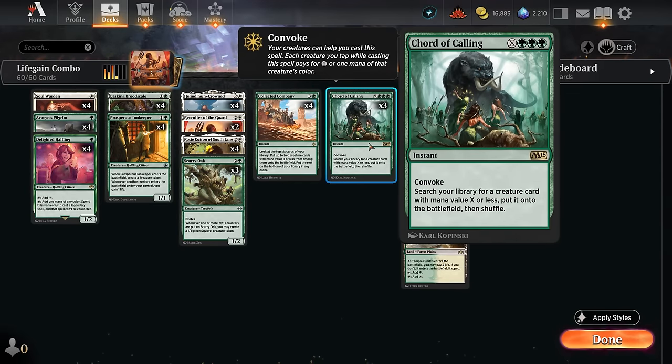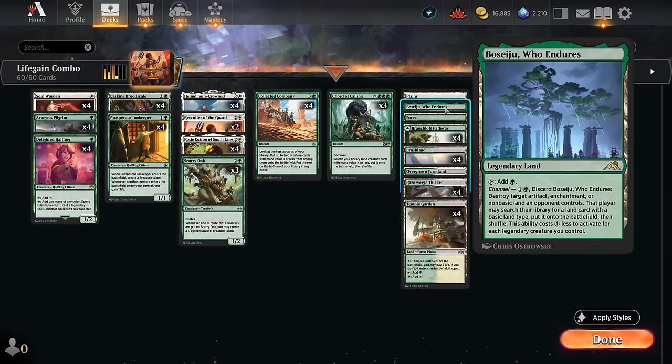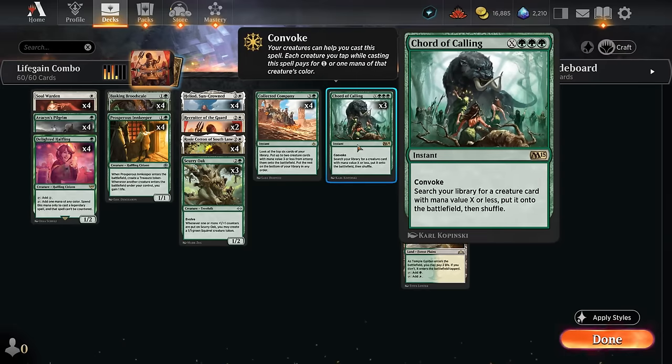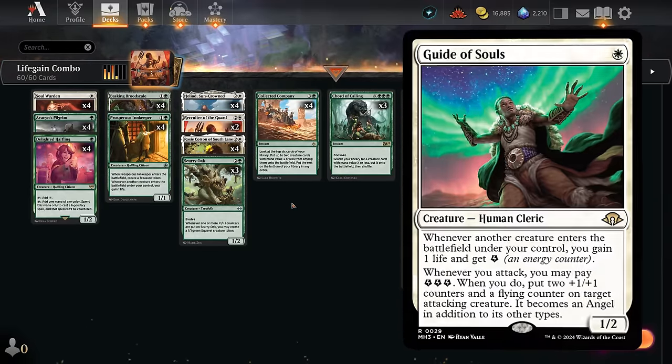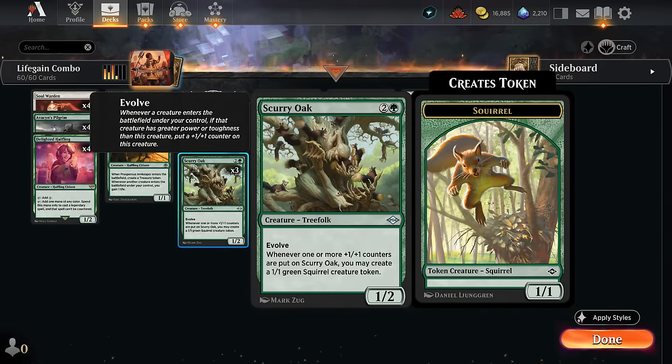Court of Calling can also help tutor for whatever creature we're missing, and thanks to Convoke it's easier to cast if we already have some creatures on the battlefield. The mana base is just a mix of green and white dual lands plus a couple basics, with Boseiju for added interaction. Could consider adding one-off tutor targets for Court of Calling, like maybe a Skyclave Apparition to answer problematic permanents, or a one-off Guide of Souls to leverage infinite energy and give our creatures flying so a Brute Scale or Scurry Oak can attack past opposing blockers to immediately win the game.